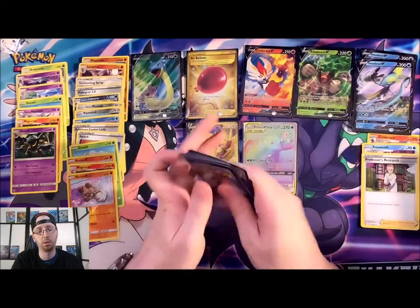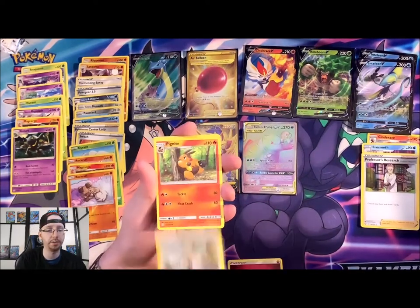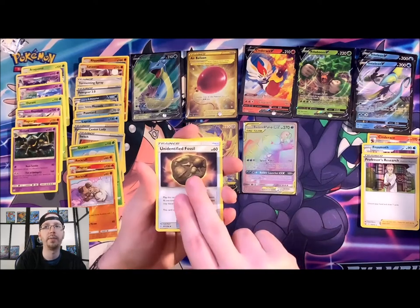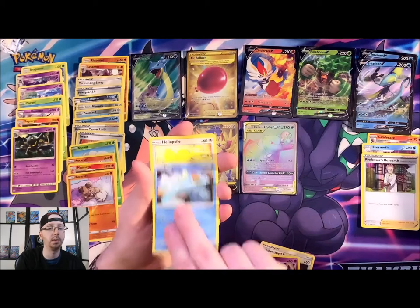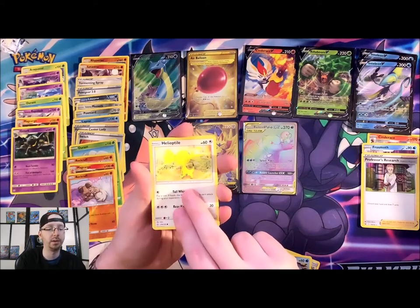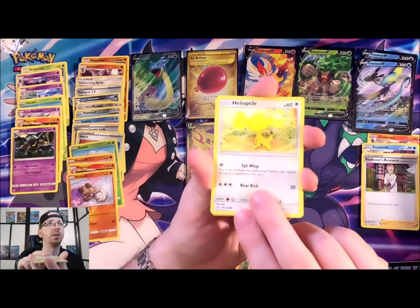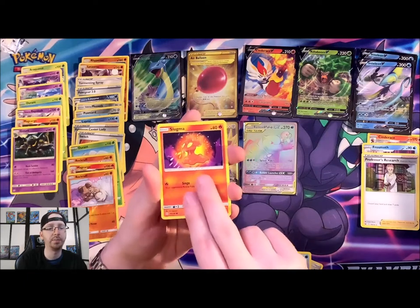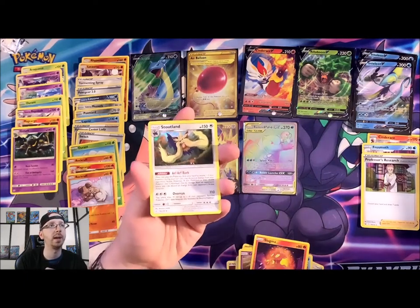Code card. Fairy Energy, Professor Oak's Setup, Pangoro, Unidentified Fossil, Woobat, Ducklett, Helioptile — pretty yellow, pretty hard to see in the light but there he is — Cosmog, Slugma, Reverse Holo Teddiursa, and a Stoutland.